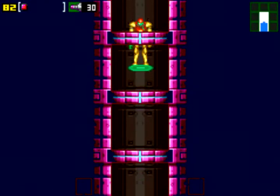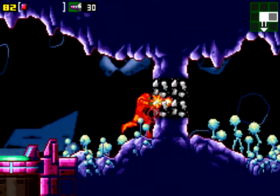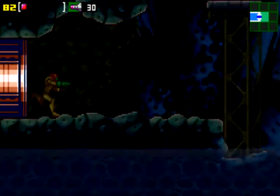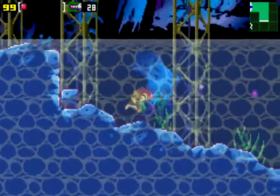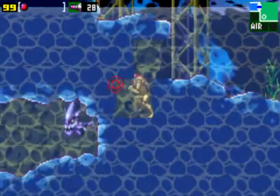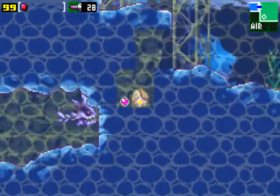Going back on topic — another thing I like in this game better than Fusion. It's just cool how you can sequence break. Because in Fusion, it's completely linear — you have only one way of beating it. I mean, there is a sequence break you can do, but they intentionally made it, and it doesn't do anything. It's just like a little easter egg, which sucks.